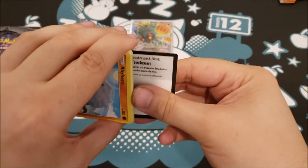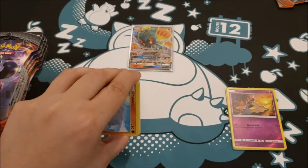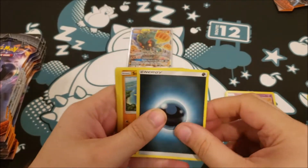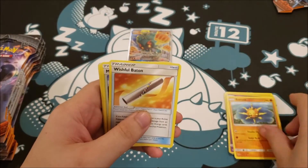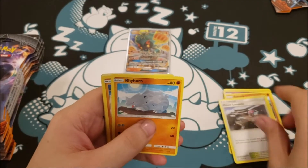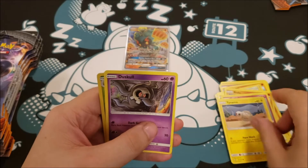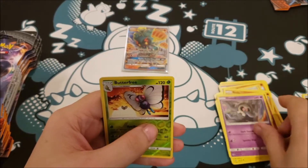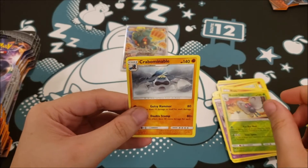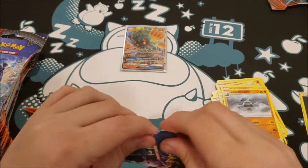Our next code card is right there. One, two, three, four. We have another Dark Energy, a Solrock, a Wishiwashi Baton, a Lake Boundary, a Rhyhorn, Riolu, Cutiefly, Tauros, a Duskull, and a Reverse Foil, a Crabominable Rare of a Butterfree, and a Crabominable Rare Non-Holo.